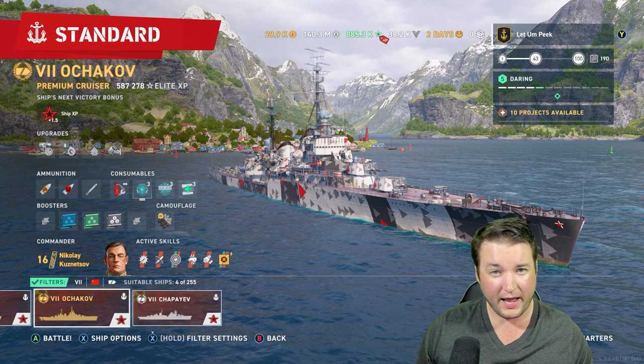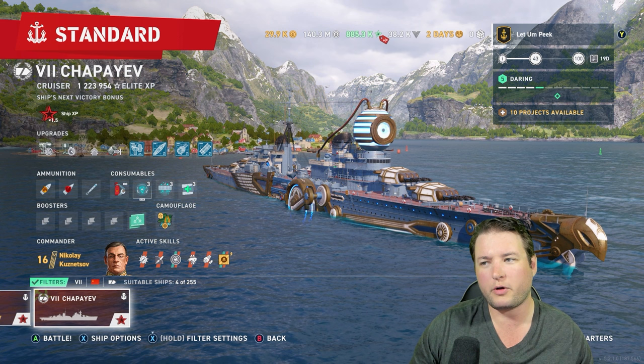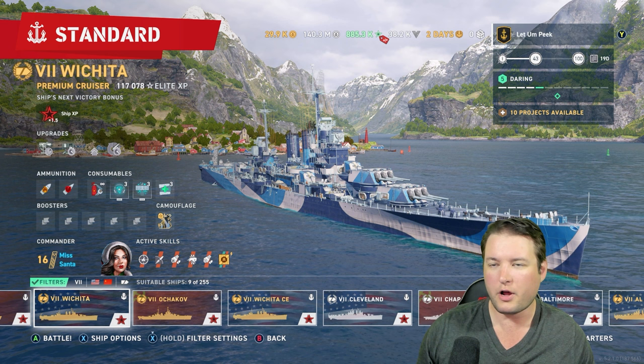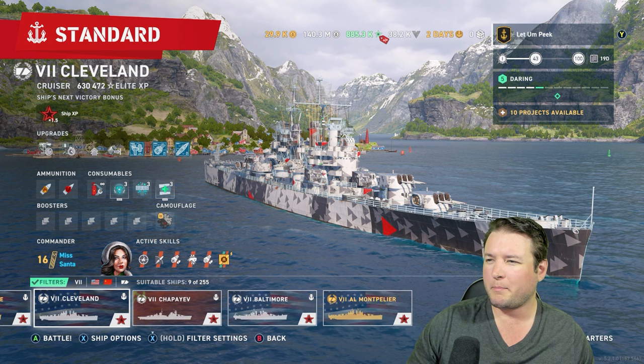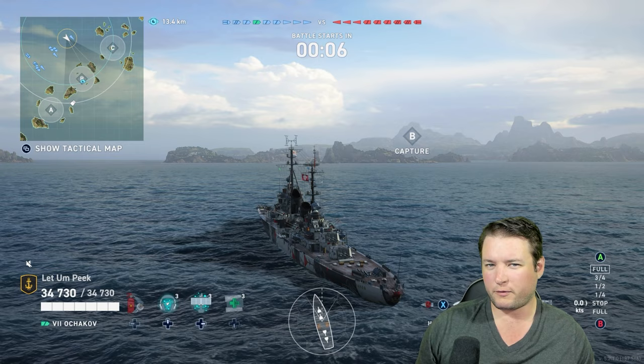So personally, if I had to pick, I would pick something nimble that's got fast-firing shells and a pretty good radar. My pick would have to be something like Ochikov. Possibly you could get away with a Chappie as well, though you can get punished in these Russian ships — both are really good though. Obviously something like Wichita or Cleveland would both be pretty good, Baltimore too, but you do suffer a little bit from the long reload duration. You kind of got to take the good with the bad there. But for this example, I'm gonna play Ochikov.